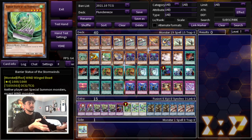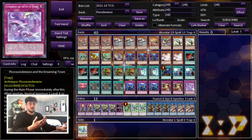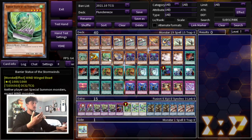I'm also playing one Barrier Statue of the Stormwinds. This is really good because when your full combo goes off, Impin on summon searches a Spell or Trap. So you search the Flunderies Trap and then normal summon your Barrier Statue on your opponent's turn. Now your opponent is stuck facing both Impin and a Barrier Statue, which essentially locks them out of the extra deck. It's really really strong.